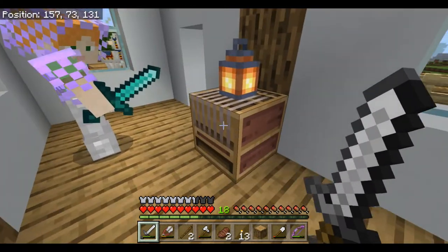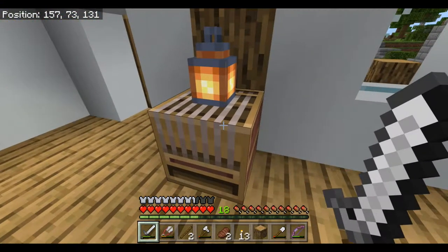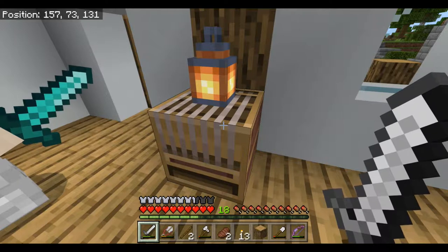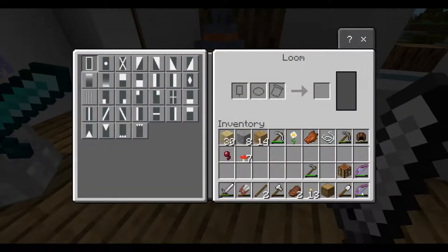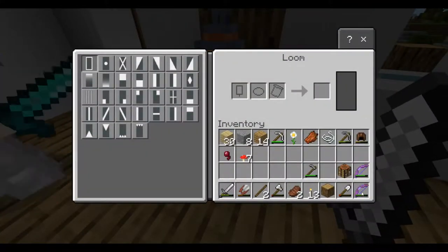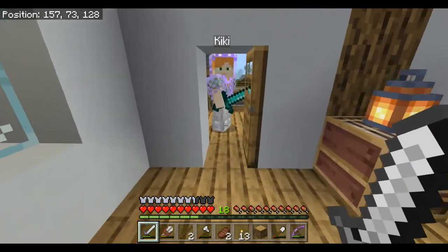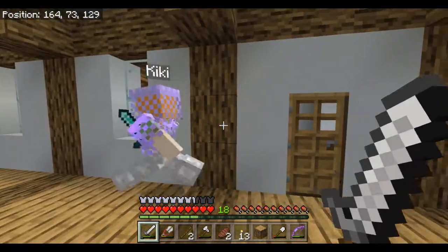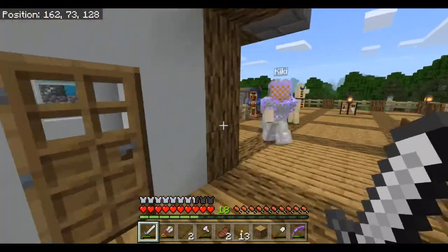Oh, this is a loom - it's one of the new blocks. It allows you to make banners. You can still make banners at a crafting table, but with the loom it just makes it easier and you can make whatever you want. It gives you the templates and you can make a lot of cool stuff - layer that like crazy and you can make some really insane designs. I had actually never seen that before. Loom just came out, but banners have been around for a good minute.